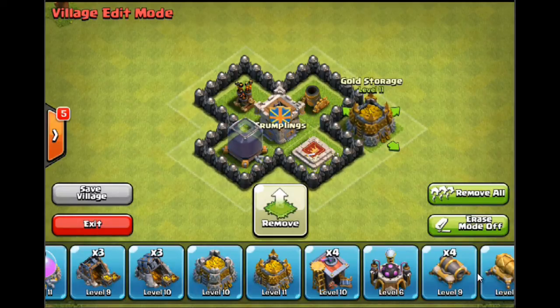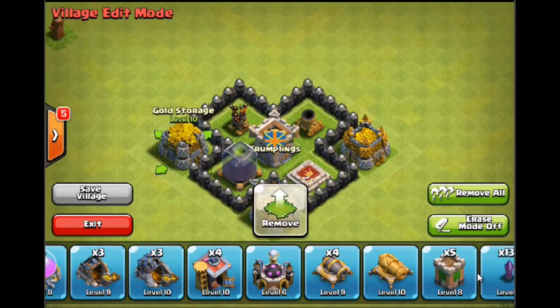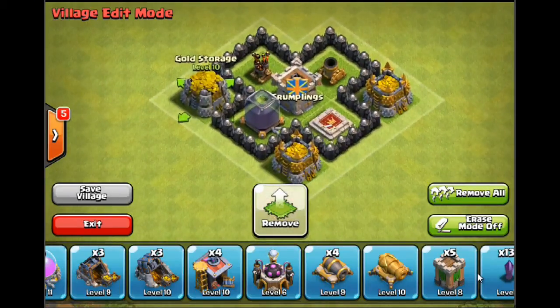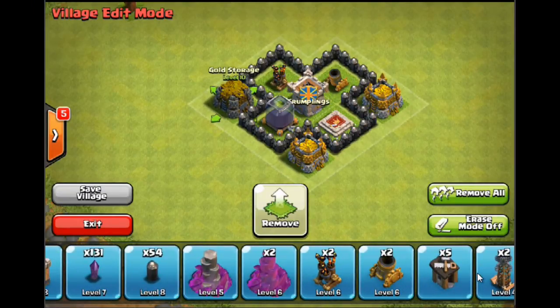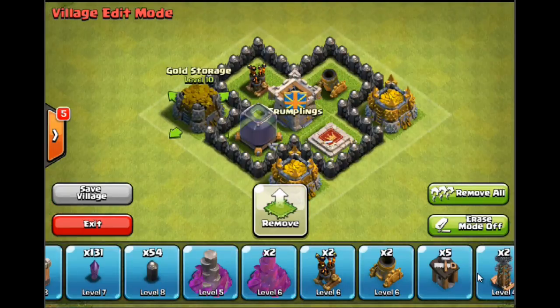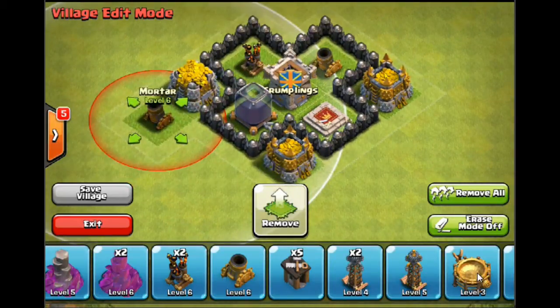I've got one mortar and one air defence right in the middle. I'm going to start putting my gold storages down, because gold is harder for me to accumulate — I've done most of my elixir upgrades and there's a lot more gold to spend. So it's more important for me to get gold in the middle. Now I'm going to put elixir more on the outside. You want to try and put your key defences — airs, mortars, wizard towers — in a triangle to get the best coverage and allow them to interlink and dual fire on targets.